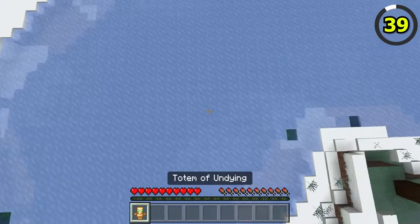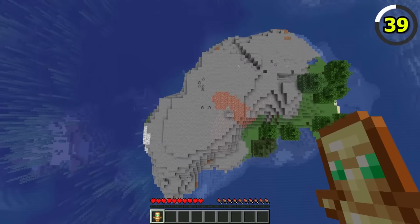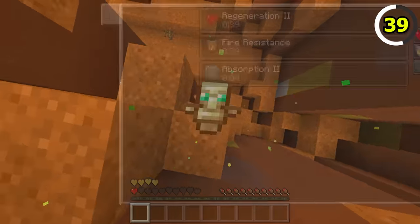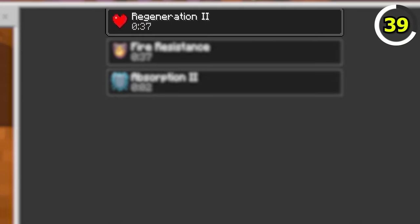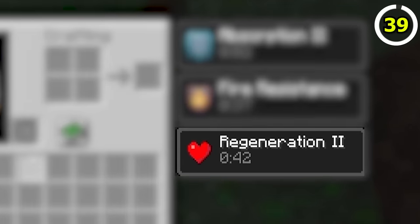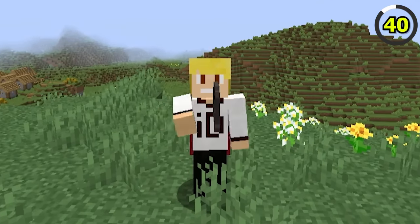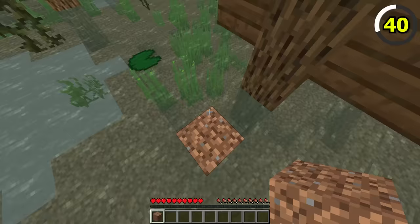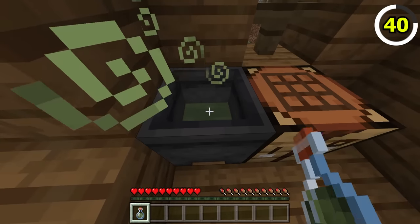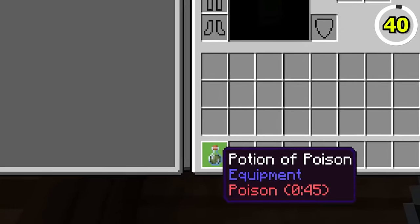Totems of Undying behave differently on Bedrock compared to Java. When the totem is used on Bedrock, you get Regeneration 2 for 40 seconds, but on Java it lasts for 45 seconds. When you see a cauldron at a Swamp Hut in Java Edition, it's always empty, but in Bedrock cauldrons have a chance to be filled with a random potion.